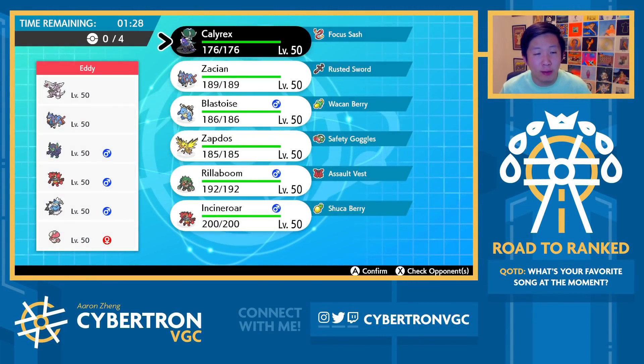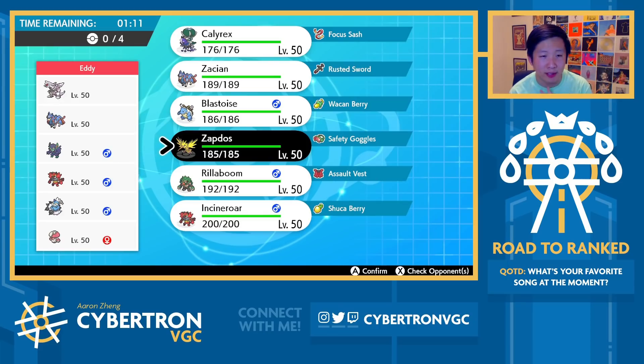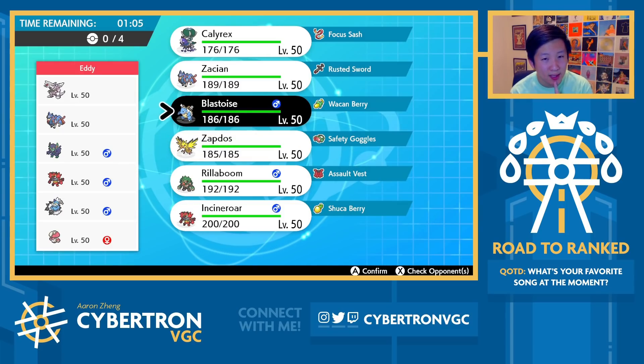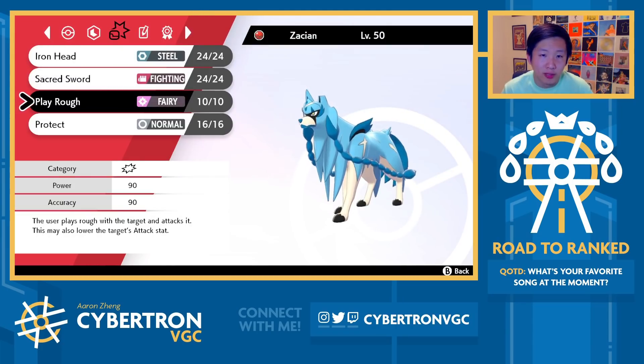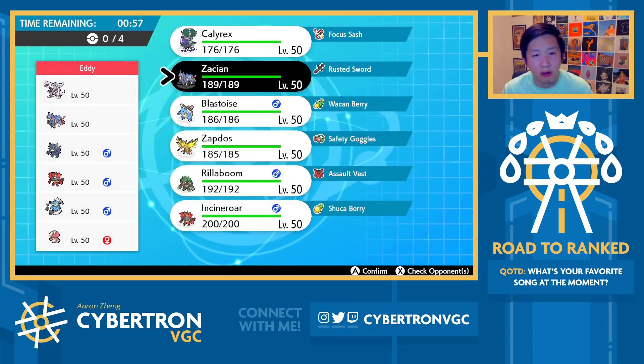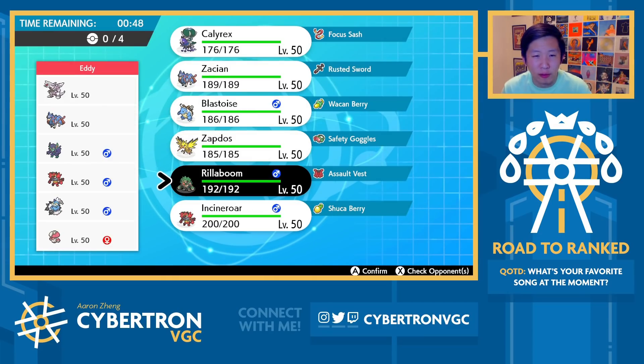Getting into things here, and we're up against a Palkia-Zacian team with Grimmsnarl, Incineroar, Thundurus, and Amoonguss. What do I want to Dynamax in this game — Blastoise or Zapdos? I've got Goggle Zapdos, which really helps out against Amoonguss. It's probably a Palkia or Blastoise Dynamax game. I've got Play Rough, which is obviously going to be very helpful into Palkia. I'm mainly worried about Grimmsnarl because of its utility. I don't love AV Rillaboom here.